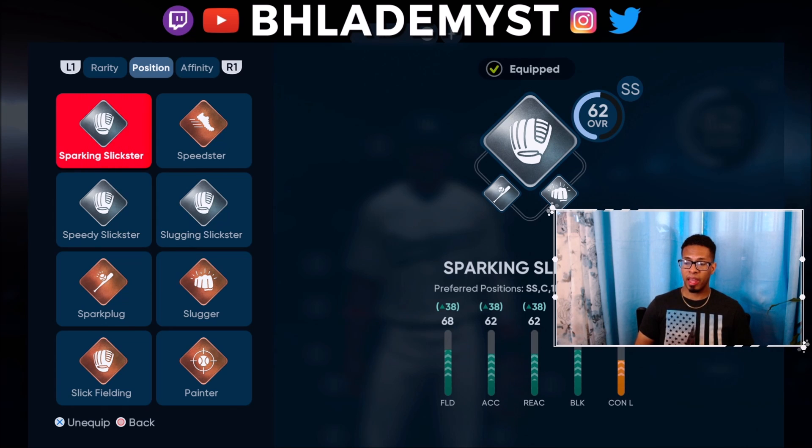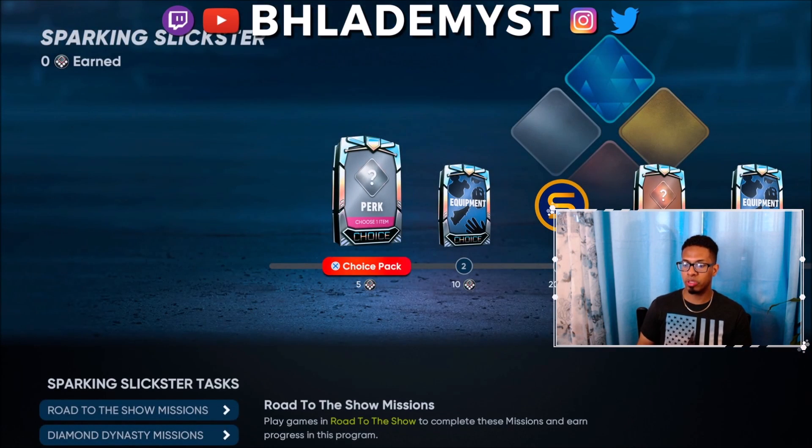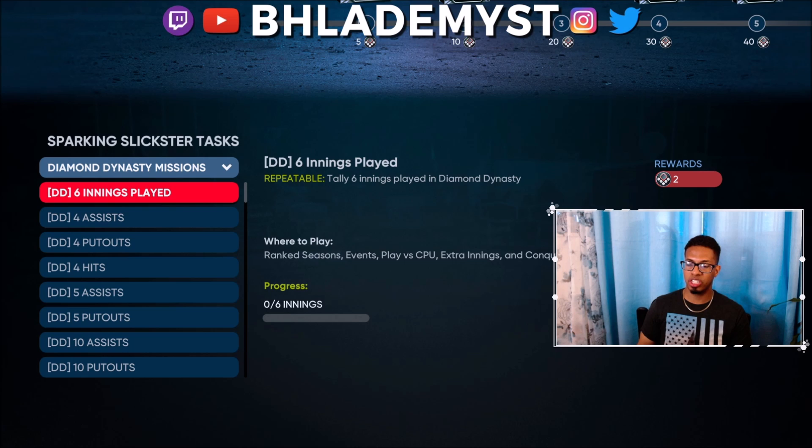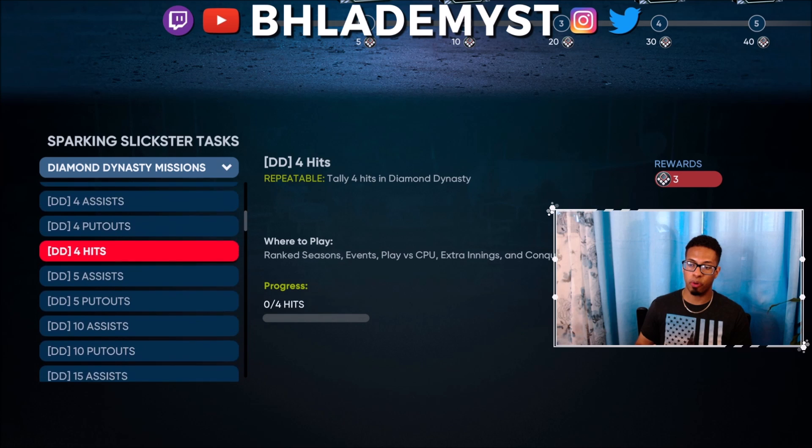Once you level your created player through Diamond Dynasty missions — Road to the Show is bugged, so Diamond Dynasty missions is what we're focused on — at the loadout screen press the square button and it will say 'view program.' Press that and it will show you the missions necessary to earn points toward getting the next archetype.